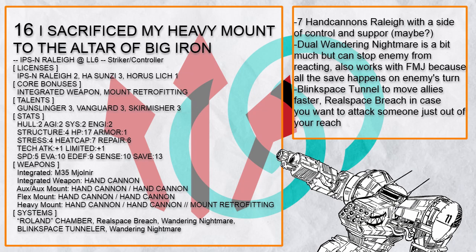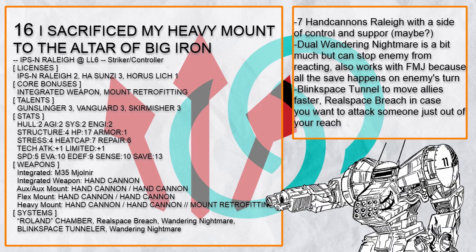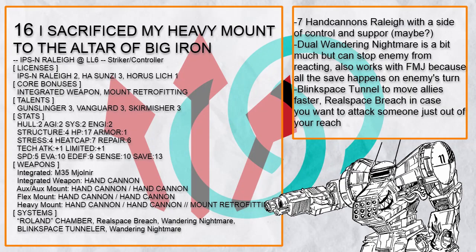'I Sacrificed My Heavy Mount to the Altar of Big Iron' is a half-Lich 7 Hand Cannons Raleigh with Wandering Nightmare to make enemies too slow for anything. It also works with Full Metal Jacket due to all the saves being on the enemy's turn. It can also create Blink Tunnel to transport allies quickly, and with Real Space Breach, those hand cannon shots can go around corners easily.